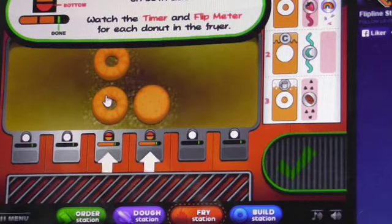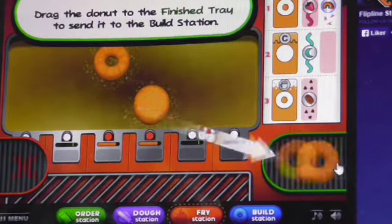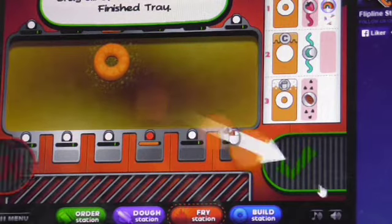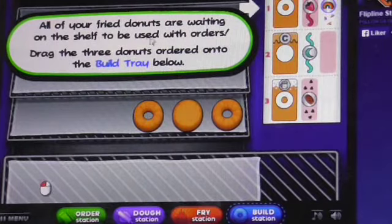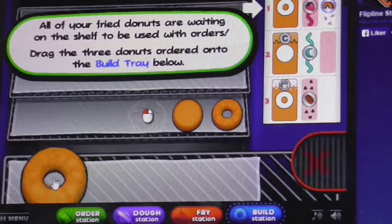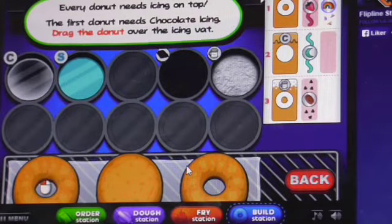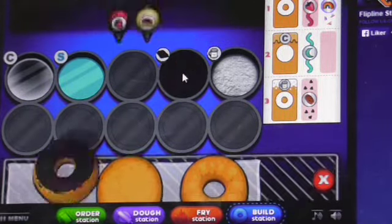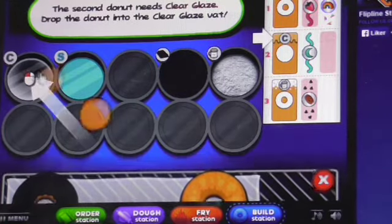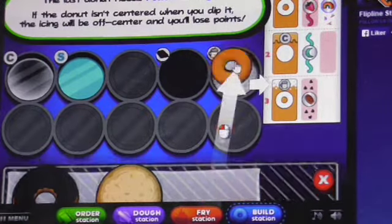Cool. All of your fried donuts are waiting on the shelf to be used with orders. Drag the fried donuts onto the build station below. This is the part where you can mess things up if you don't know the orders, because there's gonna be a lot of customers waiting for you later in the game.